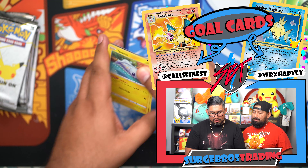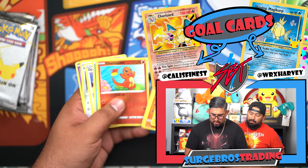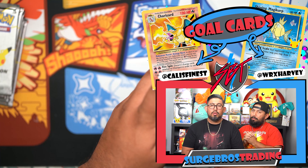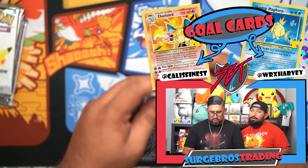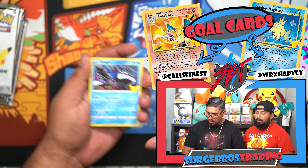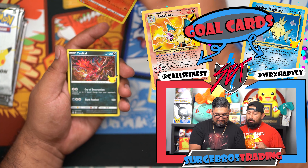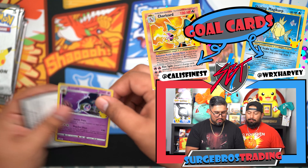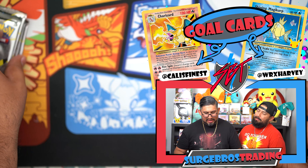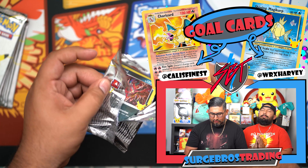Hopefully this is the last opening of Celebrations that we need to do. Nice little Pikachu, Charmander. Remember, we are running a giveaway — once we get to our goal of 1,000 subscribers we are gonna be giving away one of those Pokemon Center exclusive Celebrations ETBs. Make sure you guys are heading over to that video because if you're not, you're missing out. Lunala!